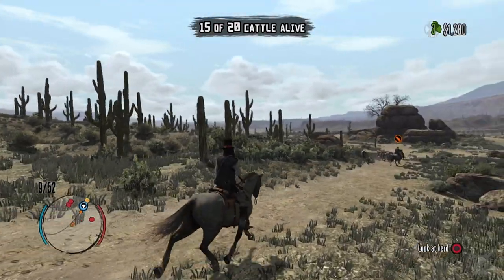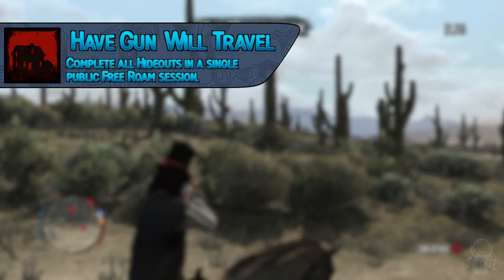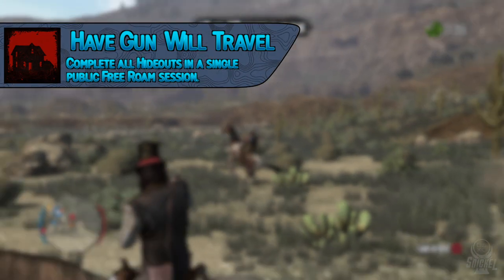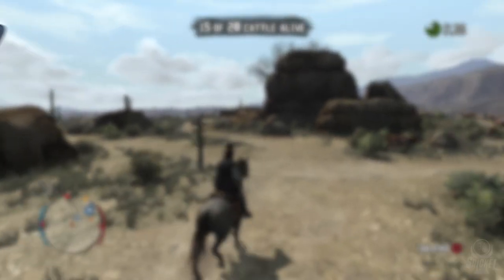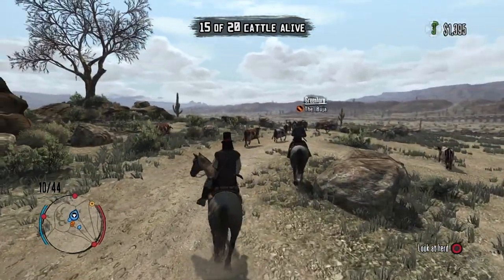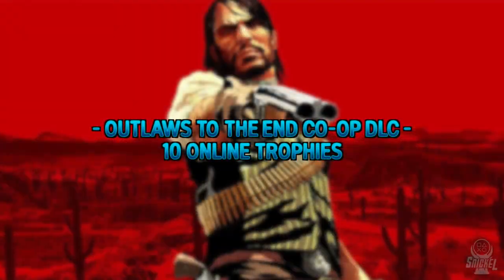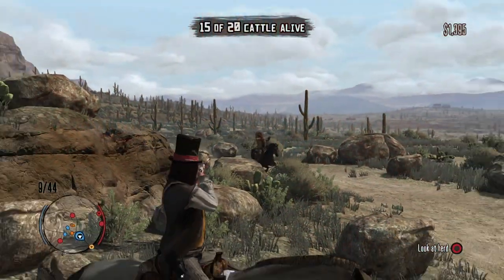Lastly for the base game, the trophy Have Gun Will Travel requires completing all hideouts in a single public free room session. There are a total of eight hideouts you'll need to complete in one session. You don't need to complete any DLC hideouts that give explosive rifle ammo to earn this trophy — just go from hideout to hideout and you'll get it.